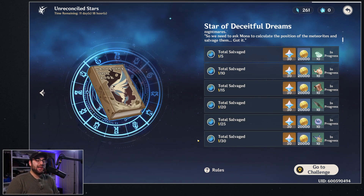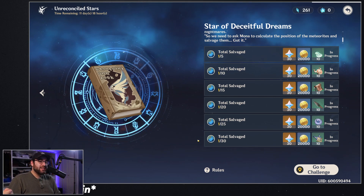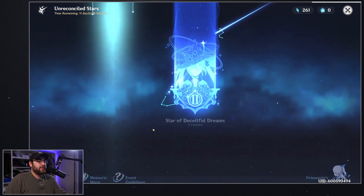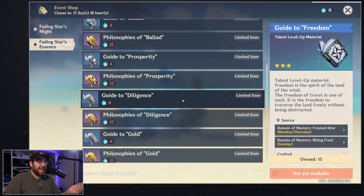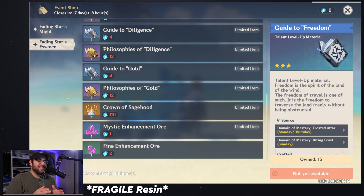Absolutely do not use Original Resin on this — I think it's an absolute waste, unless you want to do all this and then also go do domains without losing your daily progression. But there is no need to rush through this. You're going to be able to get all the rewards. You're probably going to want to save that Original Resin for the last stage of the event — if you're new to gacha games, they typically ramp things up in the last portion. There's still some missing information; we don't know exactly how that last part will work, but that may be the point where we actually want to use Original Resin.